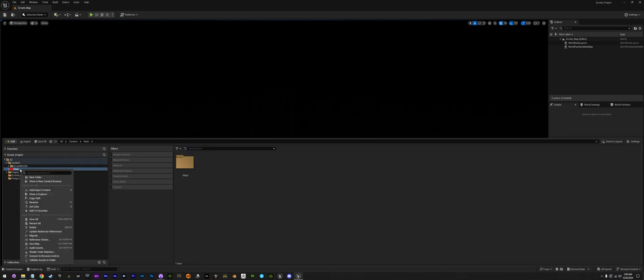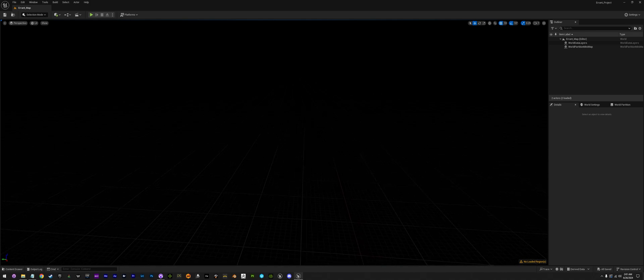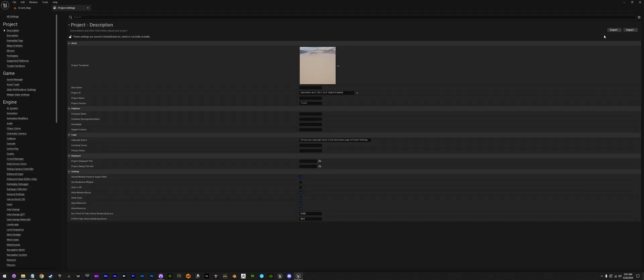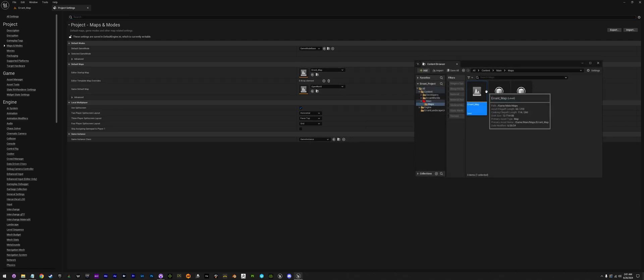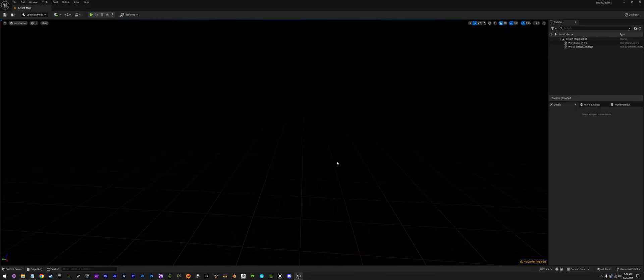The last thing we're going to do for this video is make sure that this is the level that always opens every time you open the project. We're going to go up to settings and go down to project settings. If we go here, we'll see maps and modes — it's the fourth one down under project. We'll see the map here — you can see it's currently set to open world default. We don't want that. We actually want to set it to ours, which is errant_map. So we'll start typing in 'errant,' click on errant map right there, and hit the little arrow — that'll set both. Now whenever you open up the project, every time you open it, you're going to automatically open up the map that you want to go to.